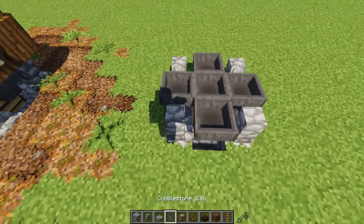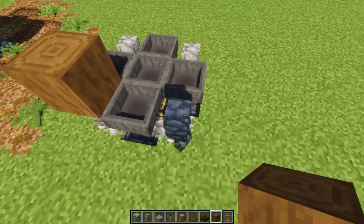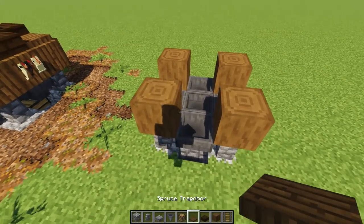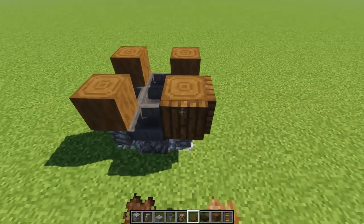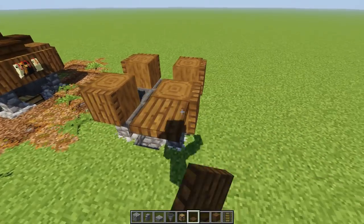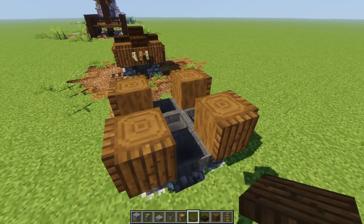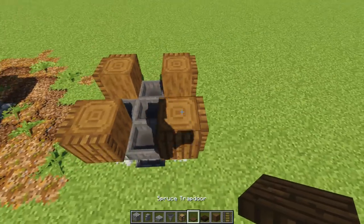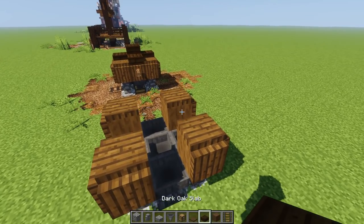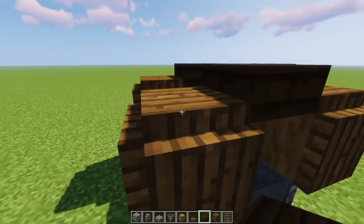Now grab a cobble wall and put a wall on each corner. On top of these walls, grab the stripped spruce log and put it all the way around — you won't see it much but it looks great. Around those stripped logs, go ahead and put trapdoors and close them all the way around. Then on top of those, put another trapdoor facing down. Grab dark oak slabs and put them right on top, all the way around.